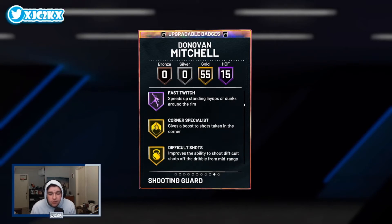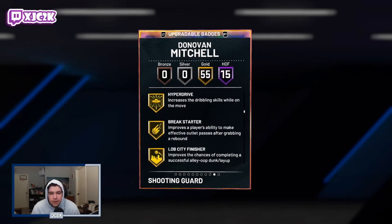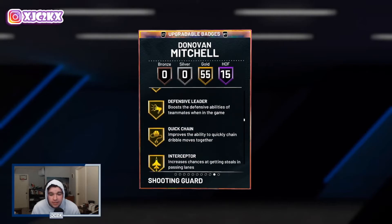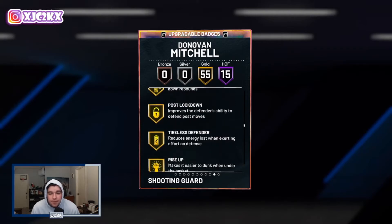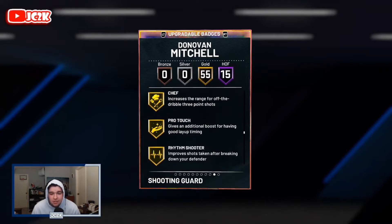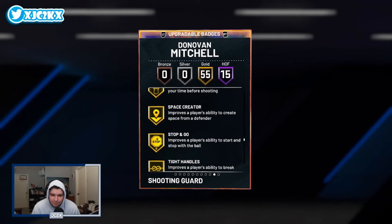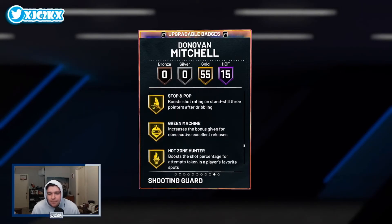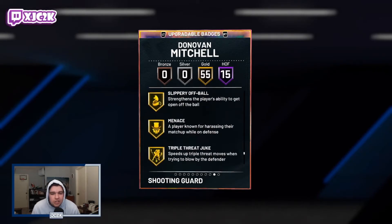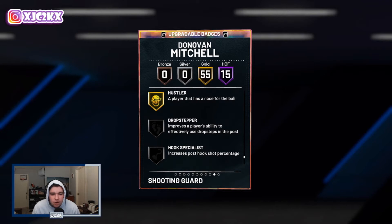In addition to the 55 gold badges, he's got corner specialist, post spin technician, putback boss, ankle breaker, hyperdrive, lob city finisher, glue hands, diver, pickpocket, rim protector, pick dodger, quick chain interceptor, intimidator, rebound chaser, post lockdown, lucky number seven, blinders, limitless circus three, chef, slithery finisher, bailout, handles for days, space creator, stop and go, tight handles, unpluckable, sniper, stop and pop, green machine, hot zone hunter, bullet passer, under pressure, volume shooter, floor general, slippery off ball, menace, ball stripper, hustler — tons and tons of badges on this card.